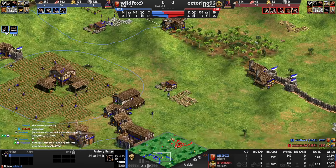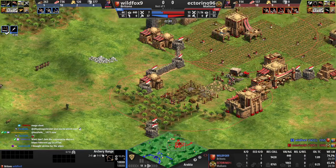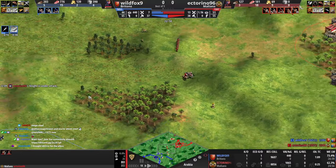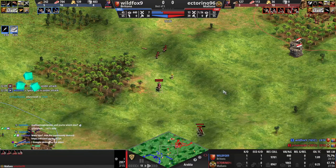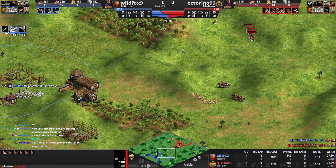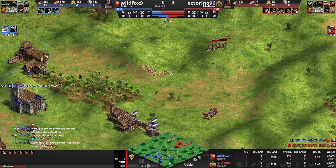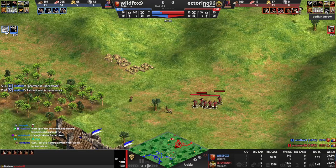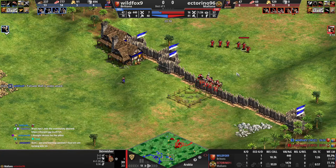Just chase that with one unit and then other units need to come forward. We're just blindly going skirms - why? You know he's got a stable, right? You know the range is coming up, but we didn't need to invest into skirms at this point. Especially with bodkin arrow - that could have been invested into double bit axe, heavy plow, like a lot of things. You have to think: this is a real-time game, so you can't just go for units that don't do anything.